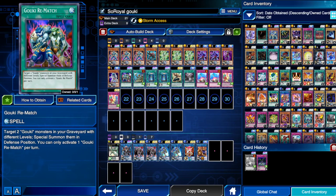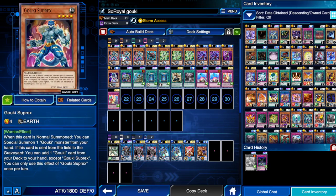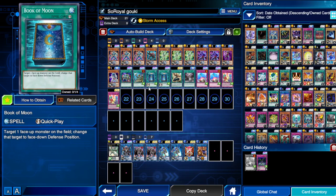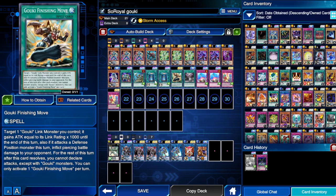We also play one Goki Rematch — best card in the deck, basically a double Monster Reborn. It lets you target two Gokis in your graveyard and special summon them to the field in defense mode. Then we play one ROTA, which is super clutch because you always want to see Suprex. Suprex plus any card is a full combo, and two Book of Moons, plus Goki Finishing Move.